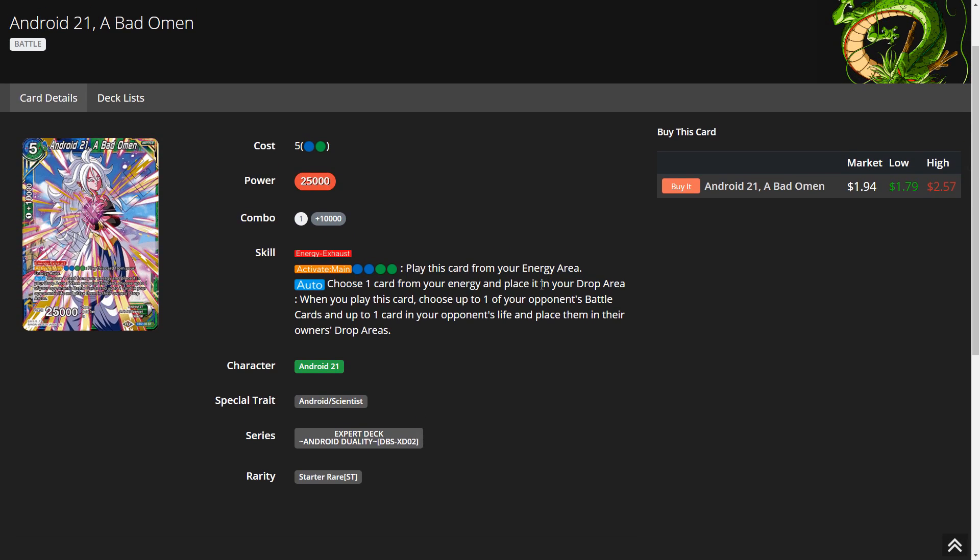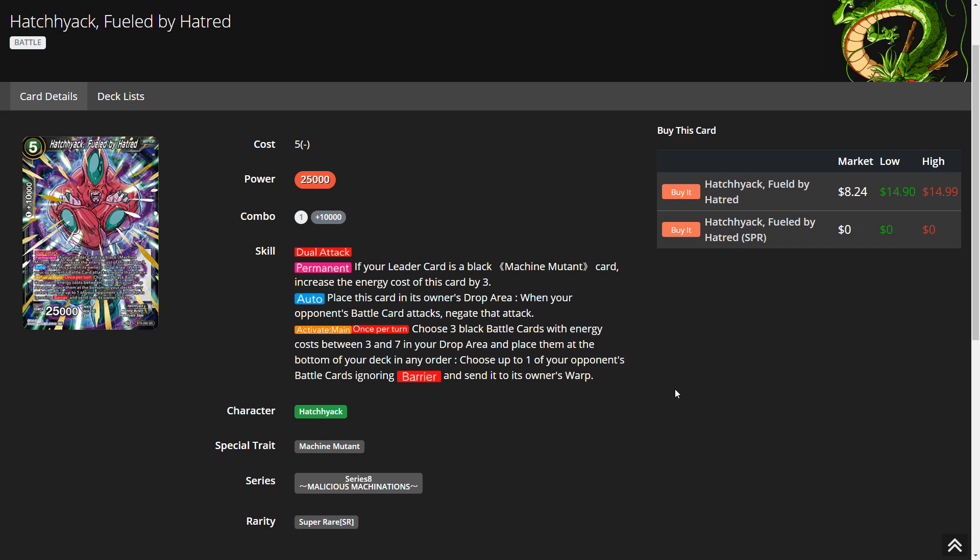Bad Omen can be played from your energy area. You can use her as energy — the point is that by turn four you can warp a card and fulfill the requirement. You choose one card from your energy and place it in the drop area, then play Bad Omen to choose one opponent battle card and one of their life cards, placing it in the drop. If she's one of the Blue or Green energy you need to pay the cost, pay the cost first, then choose a different energy to send to the drop.